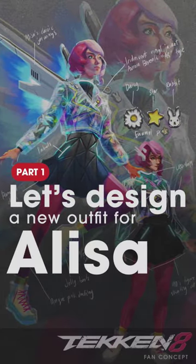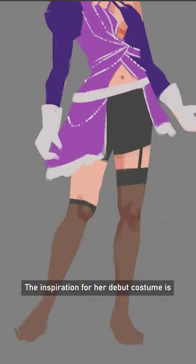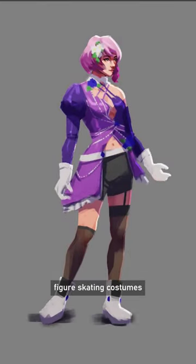Let's design a new outfit for Elisa. Let's start by studying her existing outfits. The inspiration for her debut costume is hard to pin down, but I wanted to say that it somewhat resembles figure skating costumes — the silhouette, the straps, the rhinestones. It looks very similar to newer and older figure skating costumes.